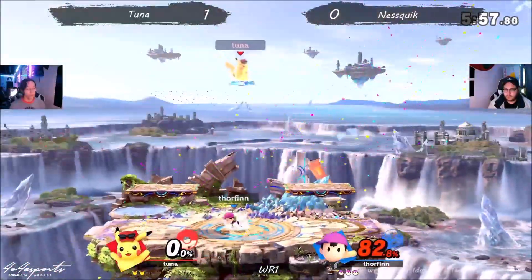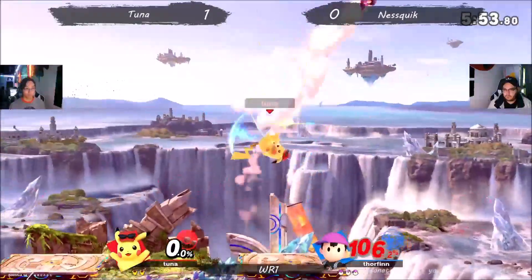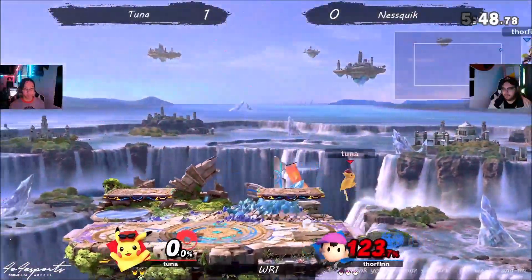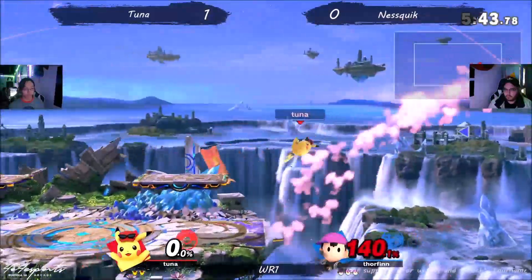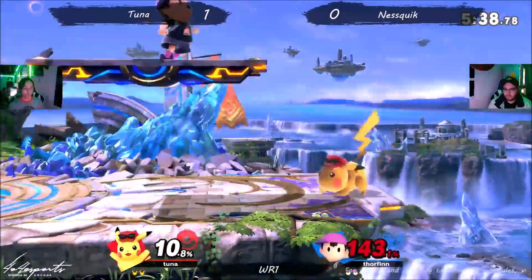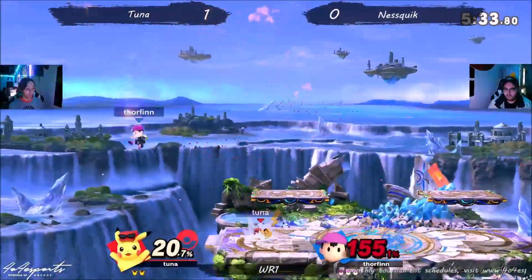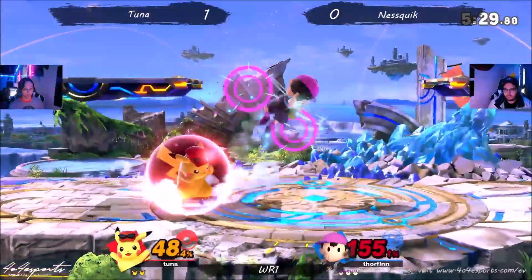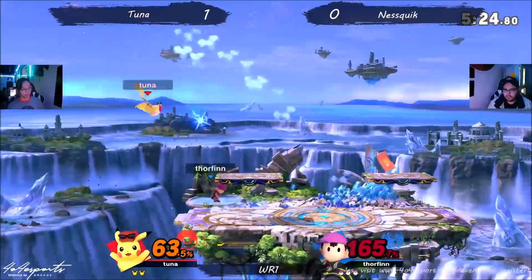That's tough. Tough conversion there. Catches the drift in, but not enough to kill even at 123 — very surprising to see. Ness Quick tried to be a little cheeky, get a low percent gimp, but not quite against Pikachu. Mistimed the parry there and just struggling to get the kill.